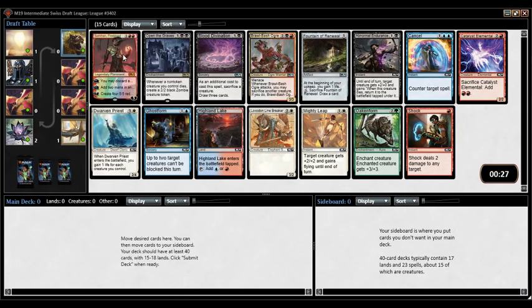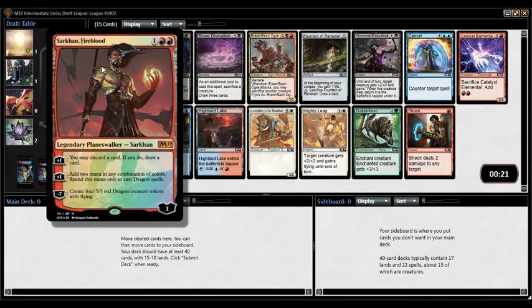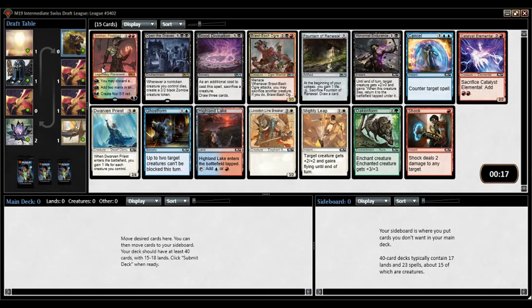That deck was basically the nuts. I had Demon of Catastrophes, Thorn Lieutenant, and Transmogrifying Wand — it was very good. Ooh, this is a Foil Sarkhan. Sarkhan's not even that great, but if you can control the game it does have an ultimate that wins, and it's a rummager — it lets you prioritize dragons over other things.